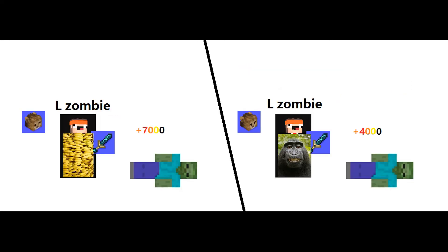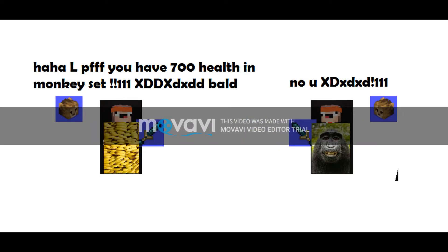After hitting multiple zombies I got the conclusions: banana armor deals 7,000 damage and monkey armor deals 4,000. So yes, L monkey armor. Now let's see the useless stats, because no one needs health if they deal a ton of damage.